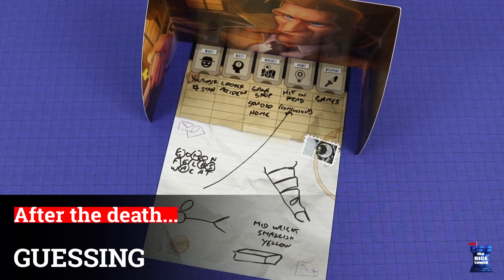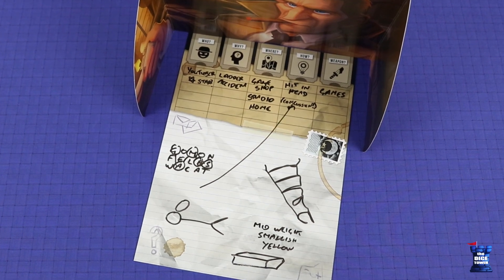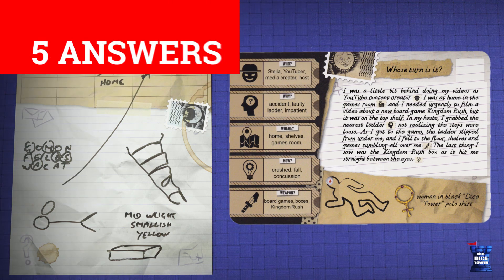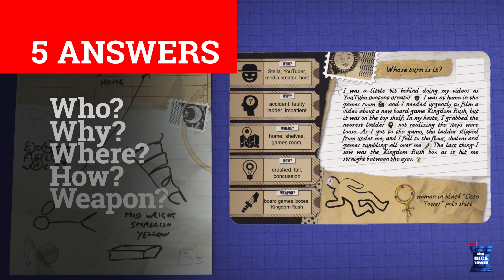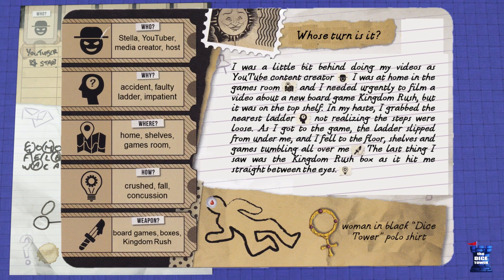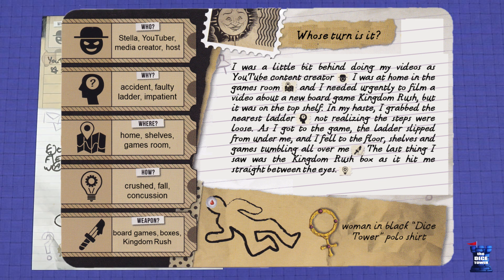After the player has asked a question and received an answer, that player may optionally attempt to solve the mystery. To do this, the player makes a guess on all five keys to the story: who was responsible, why it happened, where it happened, how it happened, and what was the weapon or object. The player makes these guesses out loud for all other players to hear. The ghost then checks those guesses against the story card. A guess is correct if it matches one of the words on the ghost's card, or is an obvious synonym. So for example, Stella, YouTuber, Content Creator, or Online Personality would all be valid answers, but TV Host or Tarrant would both be wrong. If all five keys are correct, then that detective wins the game jointly with the ghost.